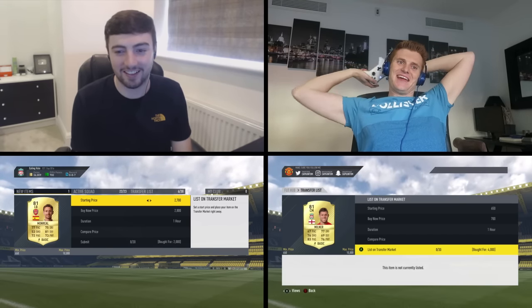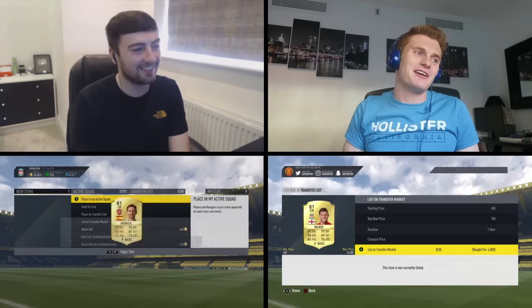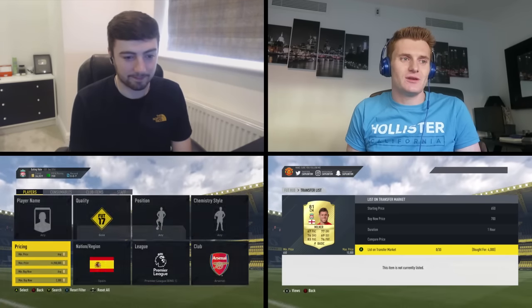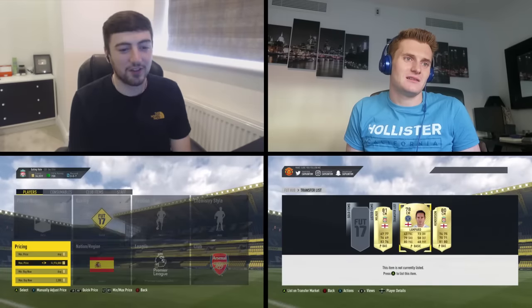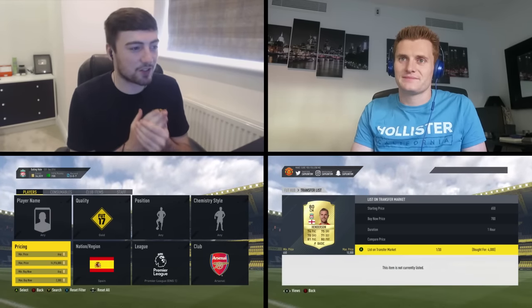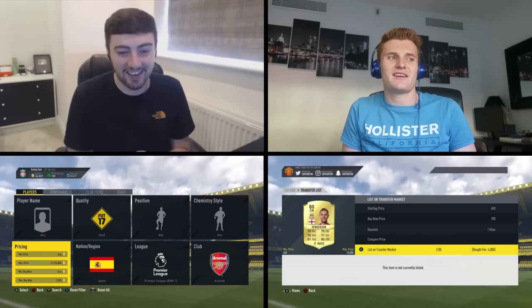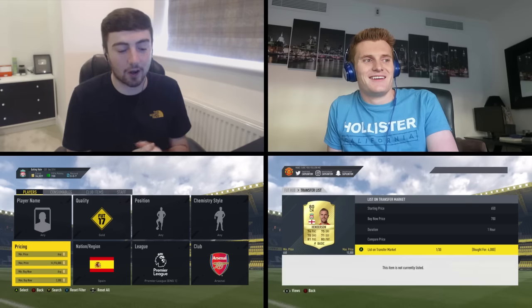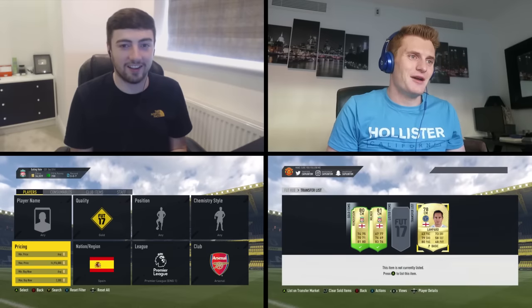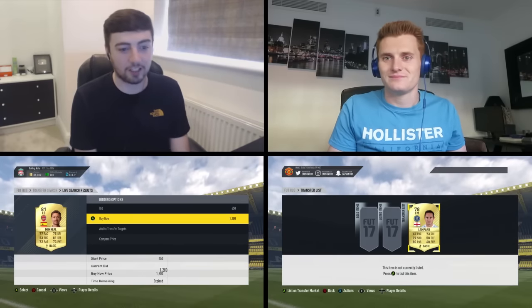Tom, I can put you out of your misery — you've managed to do it with eight seconds to spare! So wait — you only got two players, right? Yeah, that's the only benefit of not sniping any others — I don't have to discard as much. But it's still 4000 coins worth, and getting rid of Milner for 700 coins minimum — there goes Milner. The funniest thing is the people you were sniping against have now got a min-price card listed for them.